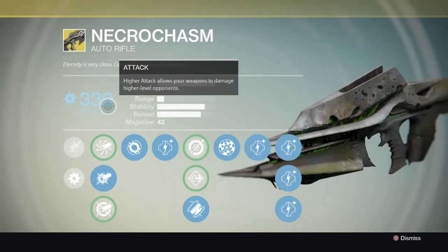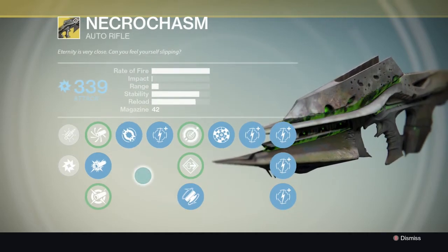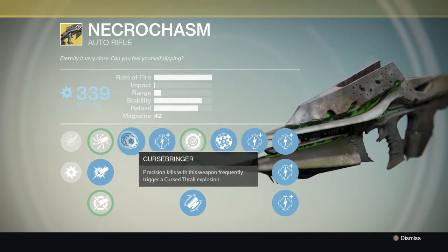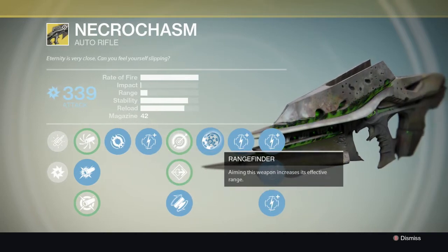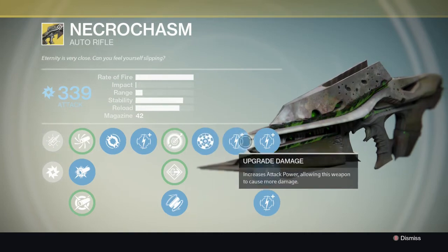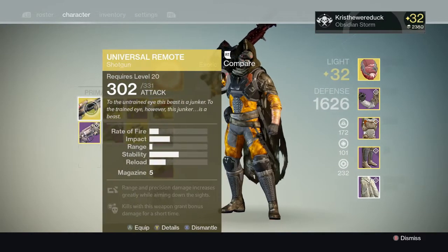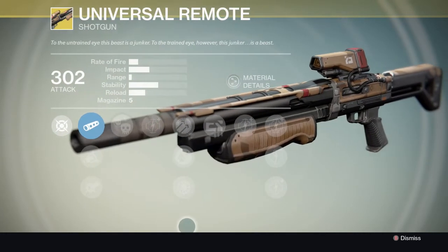Necrochasm is the one he just got very recently - the final piece to his collection. Its perks are Cursebringer, where precision kills frequently cause a Cursed Thrall explosion, and Rangefinder, where aiming increases the effective range. I'm gonna ask if I can play on his account and try out Necrochasm.